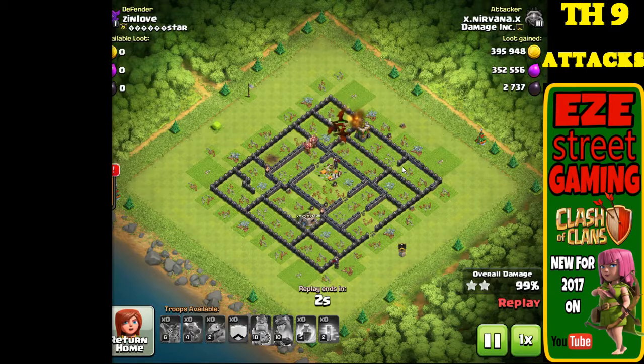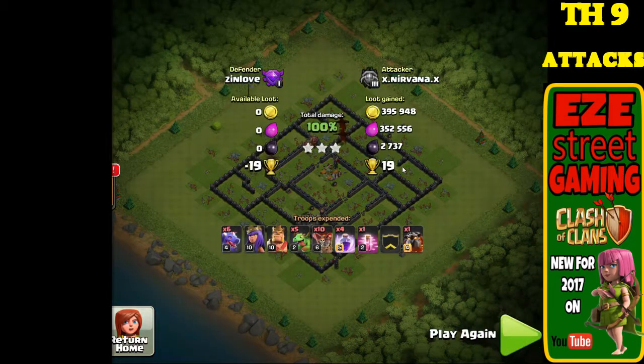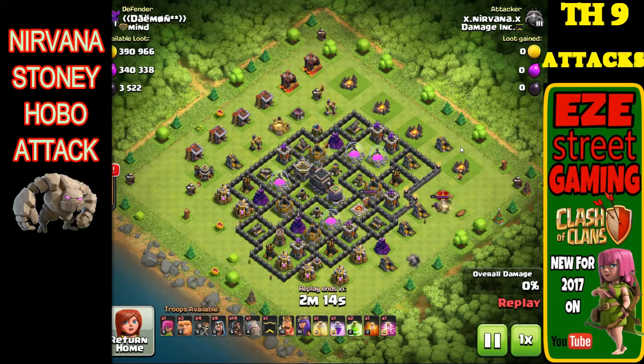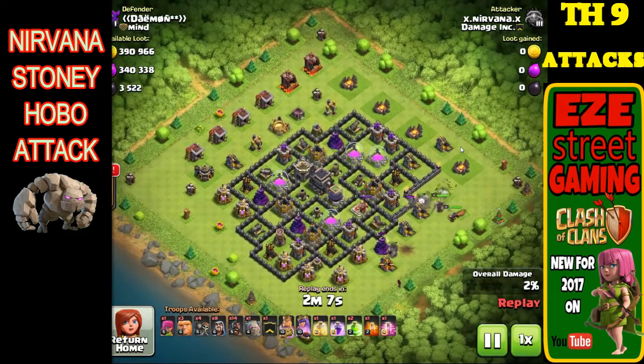For those of you who don't know what funneling is — if you're playing this game and don't know, search 'Clash of Clans funneling' on YouTube; there'll be about a million videos on it. Funneling is the act of getting your troops to enter the base inside the walls instead of going around the outside of the walls. It's a key element of the game — you have to learn how to funnel your troops in order to three-star, and three-starring is how you have fun by wiping out these bases.